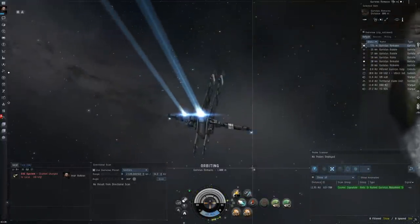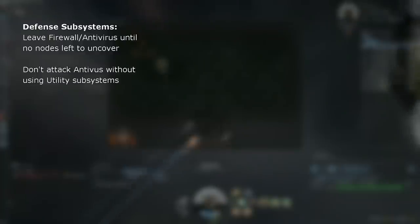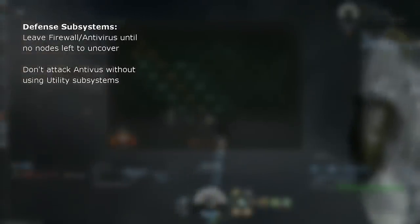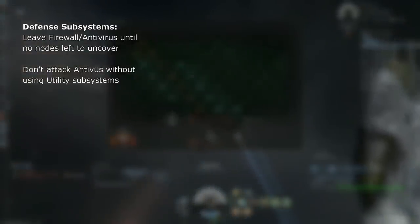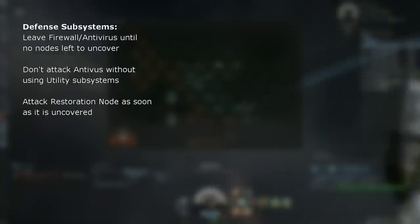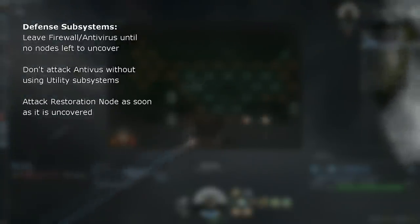Just to recap: I suggest that you leave the firewall and antivirus subsystems alone until you have no other way to move on the grid. Don't attack the antivirus unless you can use a utility like a kernel rod or the polymorphic shield. And if you have a kernel rod to spare, you can use it on the firewall to reduce its high coherence. You have to attack the restoration node as soon as you encounter it. If there are no other defensive subsystems on grid, you can gamble a little bit, uncovering a few nodes in hopes of getting access to a utility, but the restoration node has to be destroyed as soon as possible.